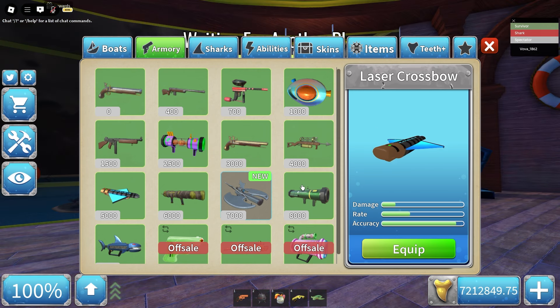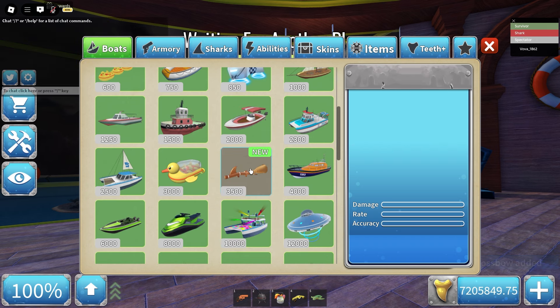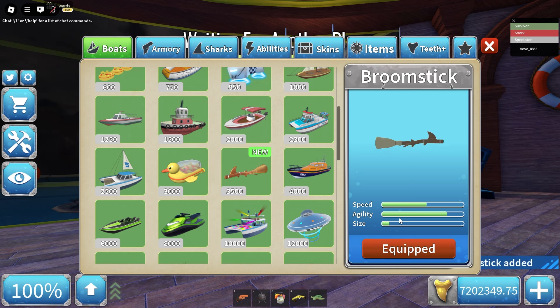Let's compare the cursed crossbow with the laser crossbow from a while back. They're actually quite different. It's basically a harpoon - so I guess it's just a harpoon with higher damage. I don't know how true that really is though, these stats aren't always accurate. We'll have to test it out, so let's get it and also get this beautiful broomstick.